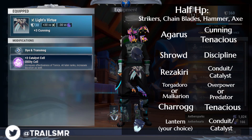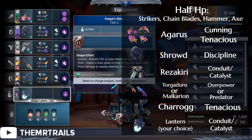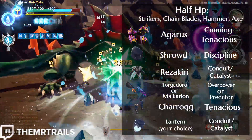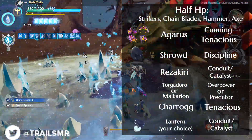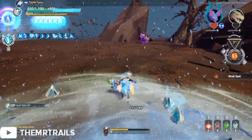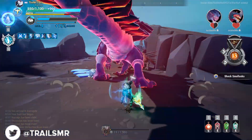You'll have to choose between Overpower or Predator on these low HP builds if you want plus 6 of most utility cells: Torgadoro Gloves with Overpower for Overpower 6, or Malkarian Gloves with Predator for Predator 6. In our Agorist weapon, we'll slot Cunning and Tenacious — meaning we've got 6 Cunning, 6 Tenacious, 6 Rage, 3 Discipline, the 3 from our weapon bond, either 6 Predator or Overpower, and 6 of our desired utility cell. This fits the bill for Strikers, Chainblades, Axe, and Hammer, particularly when running Catalyst with that extra attack speed.